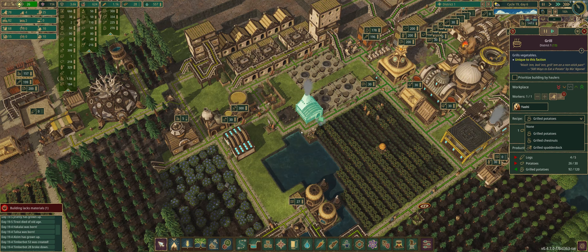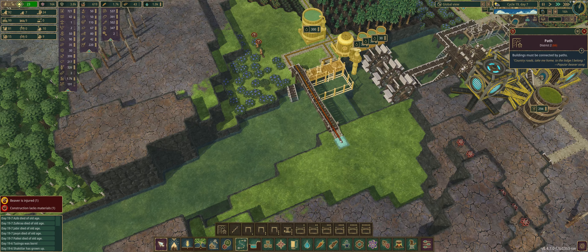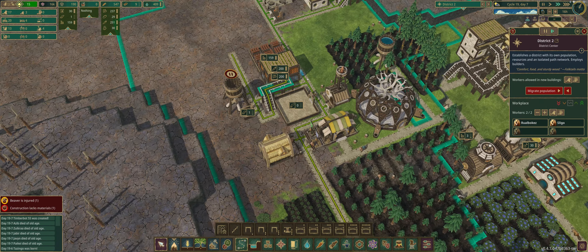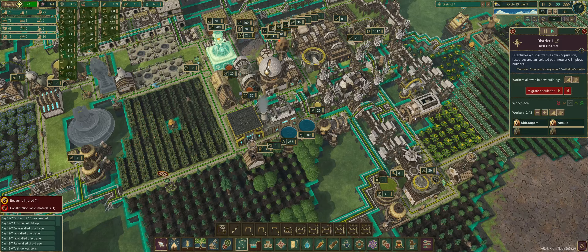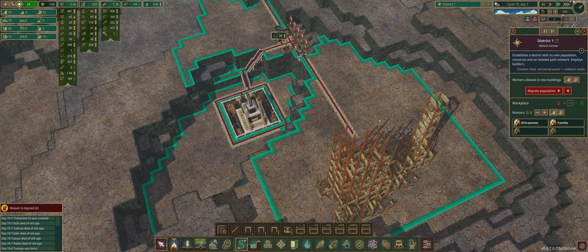You cannot directly connect two districts — they tell you that districts must be separated by a district crossing, which is an interesting mechanic. Let's connect this and make this bridge functional. The district center determines how far the district lines extend. This is my main district center for my first city, and it goes up to a certain degree. Even though the line shows red, it doesn't mean your beavers can't reach that area.